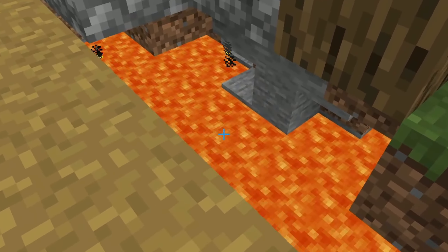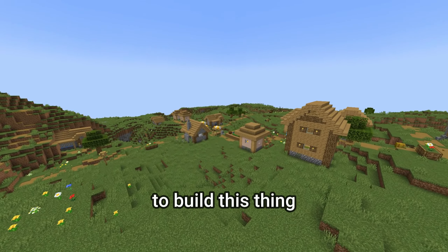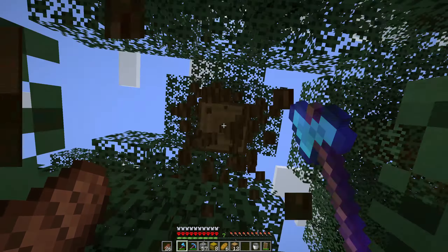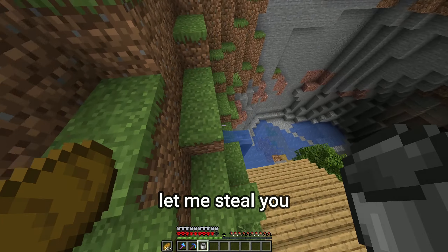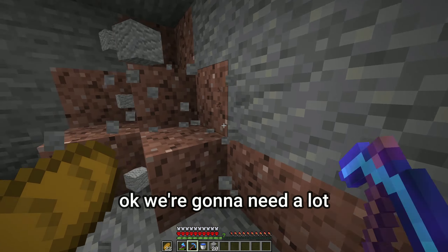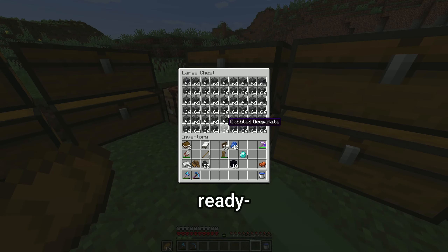Might as well loot the village while we're here. What kind of house position is this? It's literally on top of a lava lake. Now all we need to do is collect all the materials to build this thing. Might as well start off with wood. Let's get the stone. And now for deepslate — we're gonna need a lot of this as well. Let's get some andesite. And with the help of Litematica, we have the exact amount of materials ready to start building.